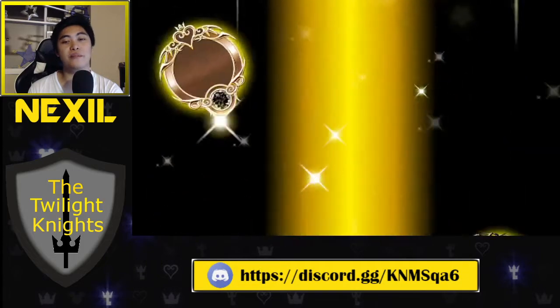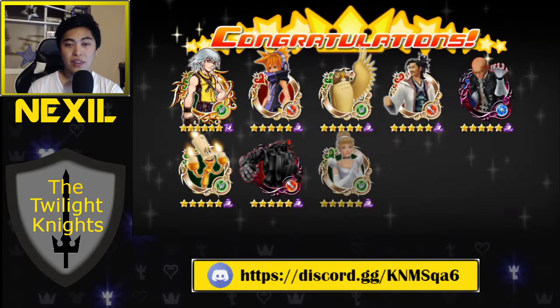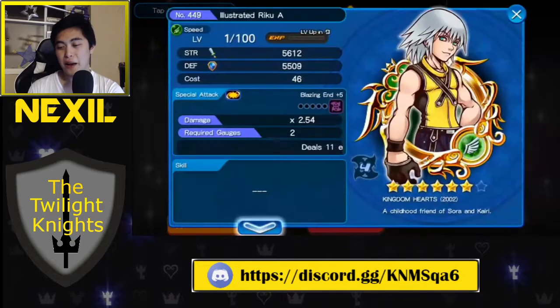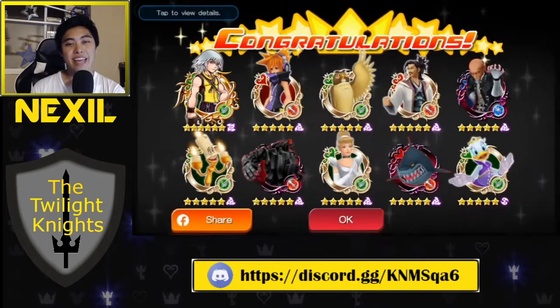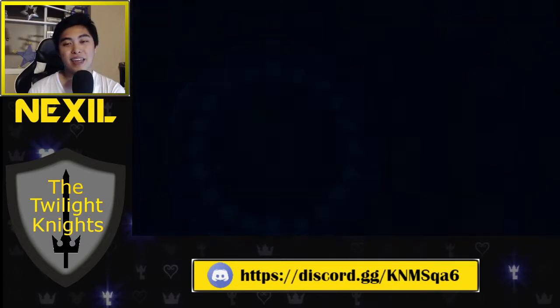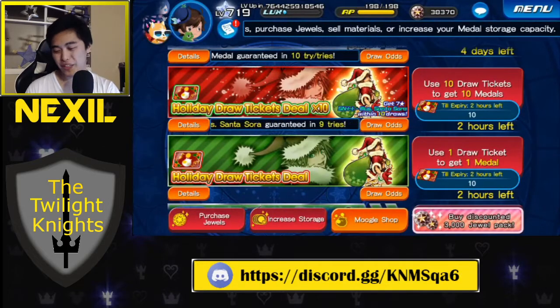This looks like just sellable material to me. That was bad — this is like the epitome of bad. Granted, this Riku is upgradable, which is cool. But back in the day, when Tier 4s were not guaranteed, that would have been a money pull — even though the rest were all five stars, that would have been a really good pull.